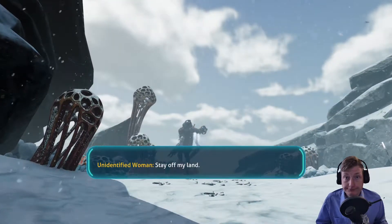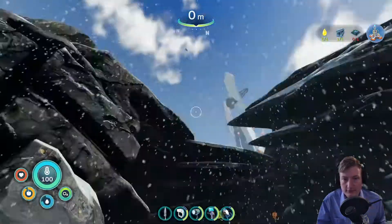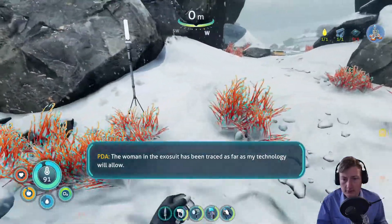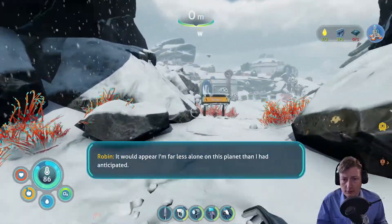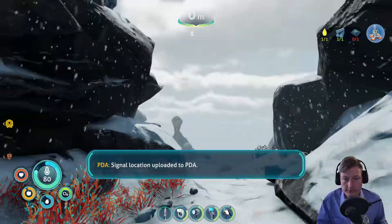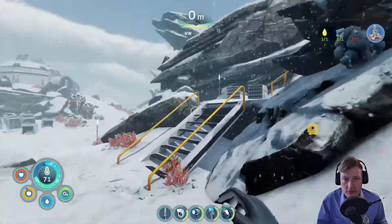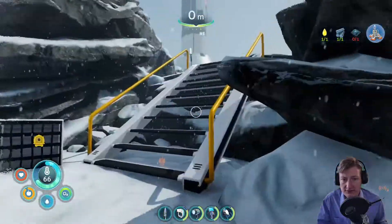'Stay off my land,' says the unidentified woman. That tracked me so hard. 'The woman in the exosuit has been traced as far as my technology will allow. It would appear I am far less alone on this planet than I had anticipated.' Signal location uploaded to PDA. That's data station dog — that's pilot last known location. We'll follow her at some point. Let's go first up to the radio tower.